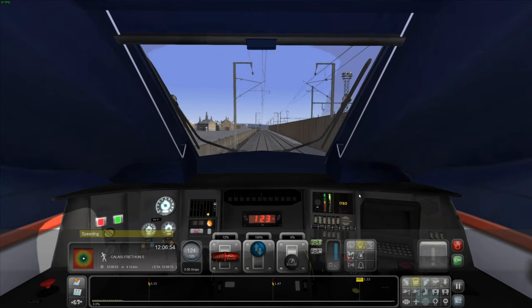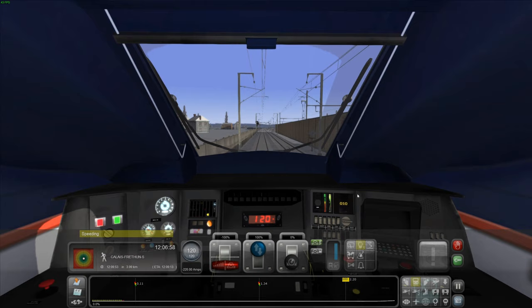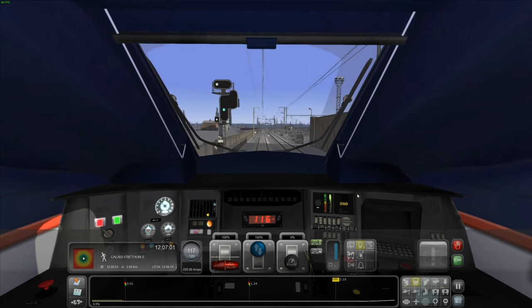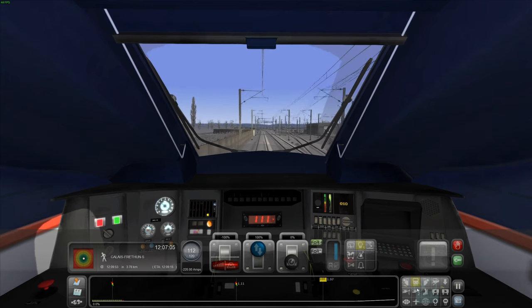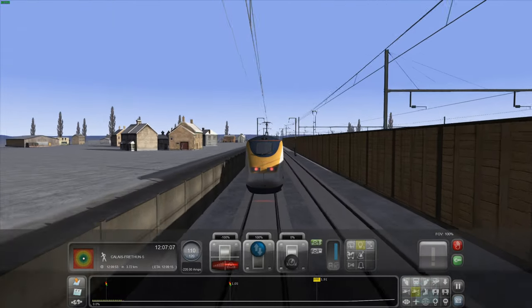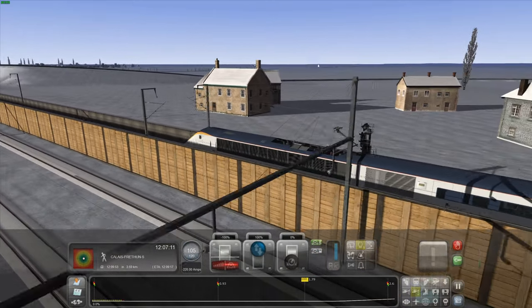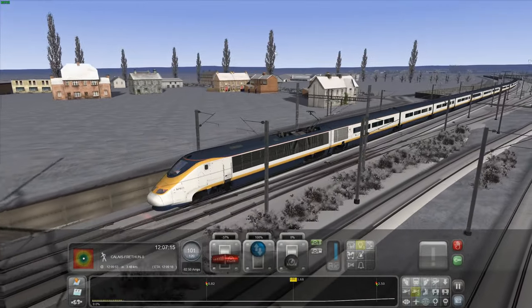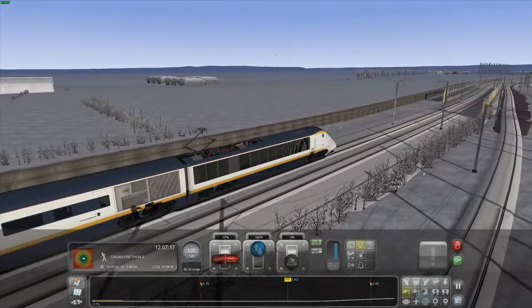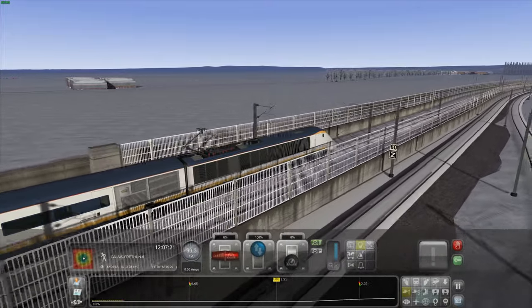You know what, it accelerates incredibly quickly. This DLC is £14.99, and it is very much a shame that you can't go into the passenger view. Although it is looking a little bit flat, but remember this is generally cheaper than a Dovetail Games route.